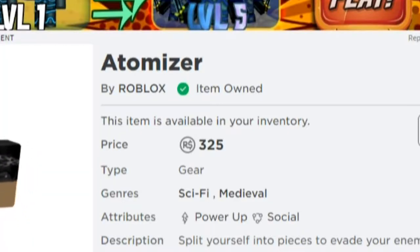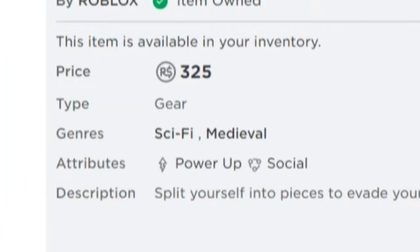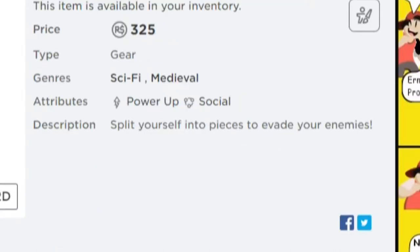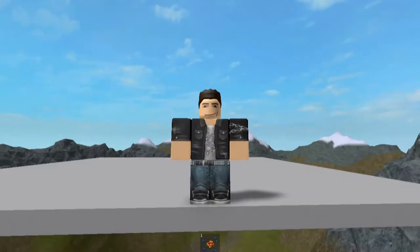The tool is sold for 325 Robux and has the sci-fi and medieval genres. Its attributes are power-up and social, and the description says: "Split yourself into pieces to evade your enemies." The in-game icon is an image of what the Atomizer would look like if it were visible. It has no tooltip.